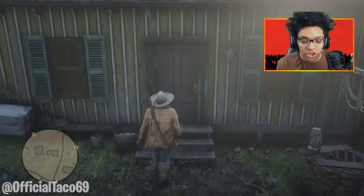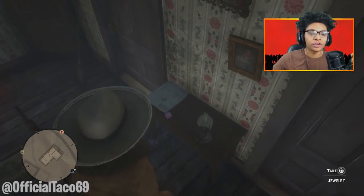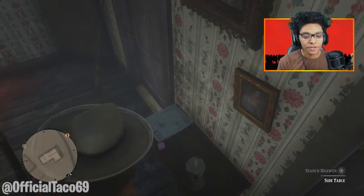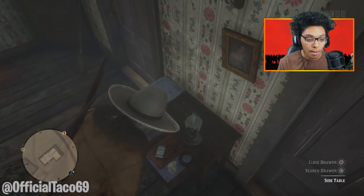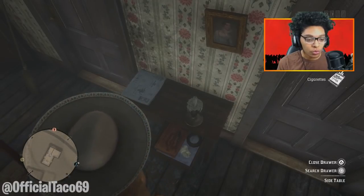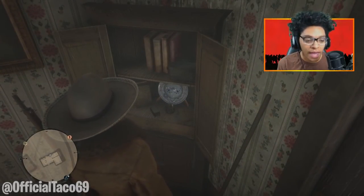So once you guys go inside, you guys want to go to the right, right over here. And you guys can see that there is a jewelry box right there, just sitting there, right for you to take. You take that right there. Check these drawers right here and you guys will get cigarettes as well. Then right here, guys, is the other location of a jewelry box — two jewelry boxes right off the bat.